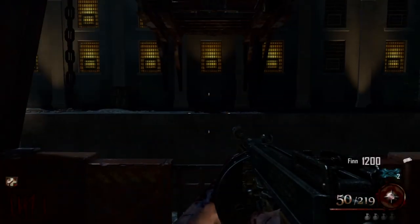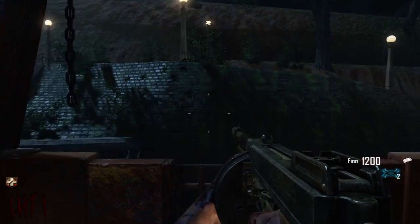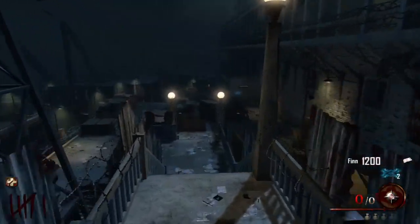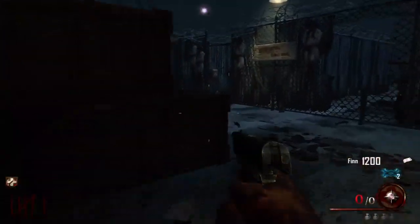Welcome everyone - this is a guide on how to unlock Pack-a-Punch in Mob of the Dead. If you thought Pack-a-Punch was annoying on any other zombie map, wait till you come to Mob of the Dead. It actually took me 20 whole rounds to figure out how to unlock it, and I blame the warden's office. You're gonna need the warden's key.